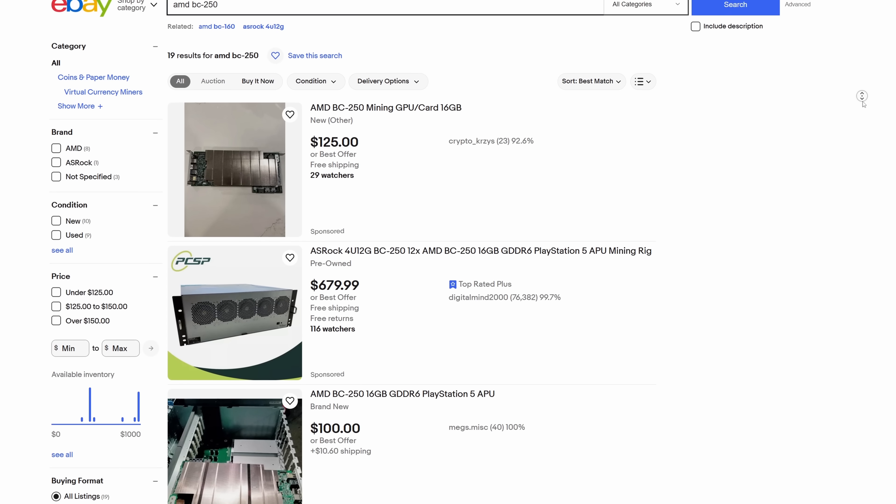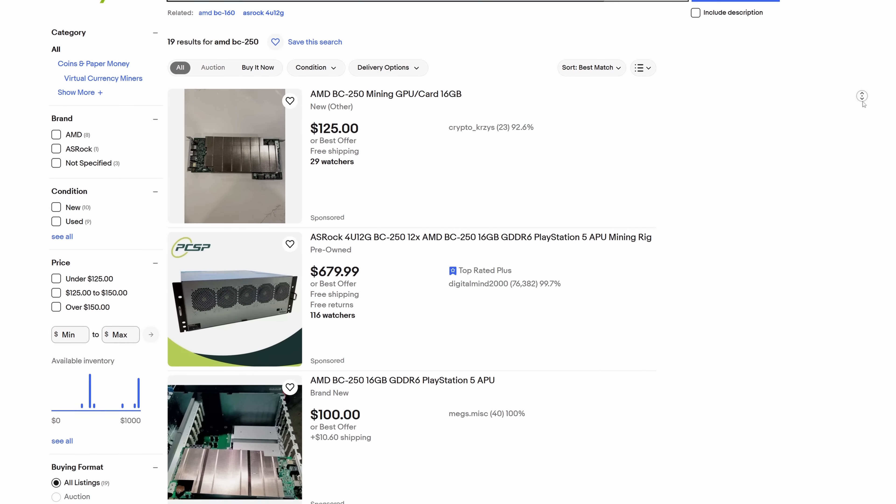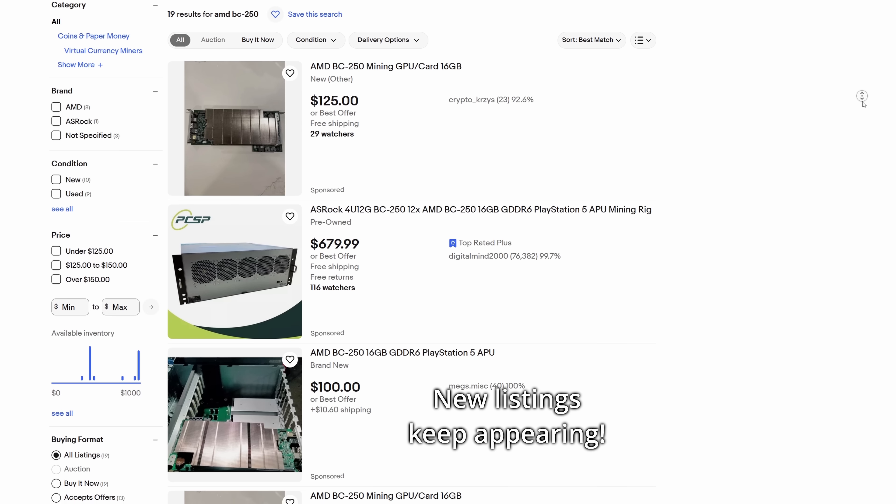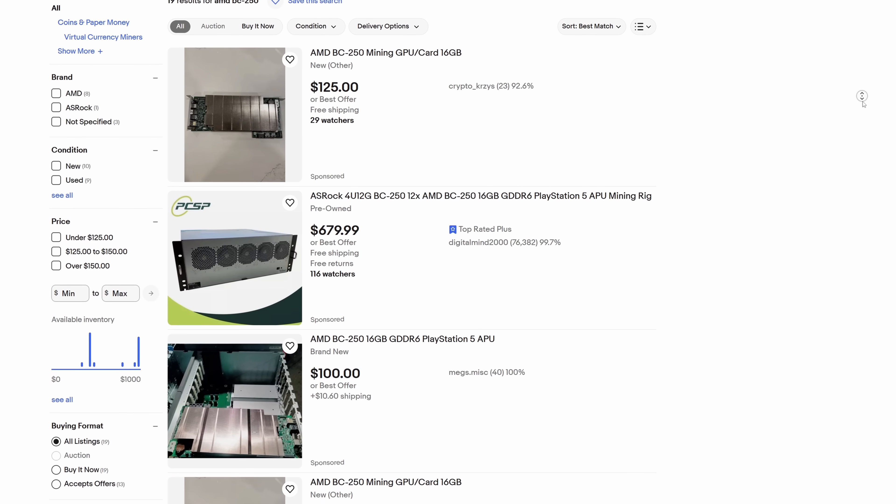But before you pause the video and run out to buy one for yourself, I'm going to be upfront. The cheapest listing on eBay at the time of making this video is going for $115, and the listing that I personally bought has gone up to $125. So I can't guarantee that you're going to get one for $99 like I did.